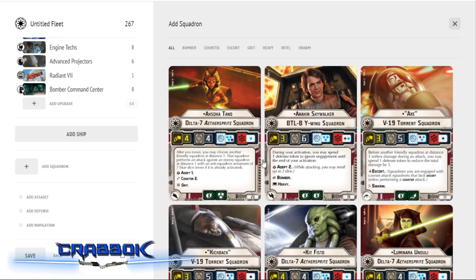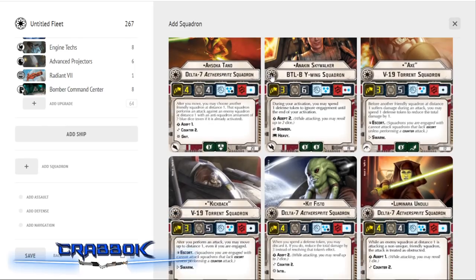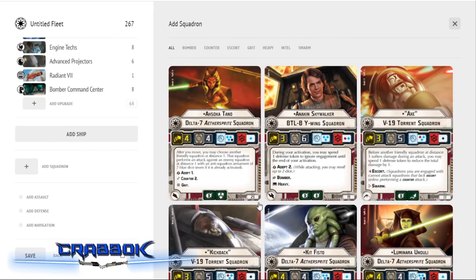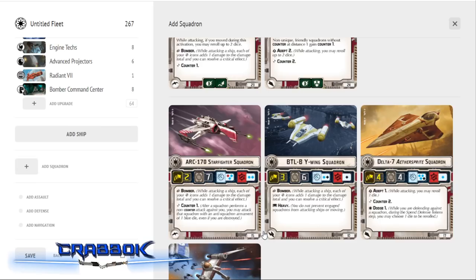I was up at one of my local Sci-Fi City stores and they had plenty of Separatist squadron packs in stock, but all the Republic ones had sold out. I think a contributing factor is that they give you four Delta-7 aces plus a generic that you can't all run, so you're encouraged to buy at least two packs. With only one pack, you're only going to have two of anything outside of the V-19. Since we know we want bombers with a Bomber Command Center, let's start with two generic Arc-170s.